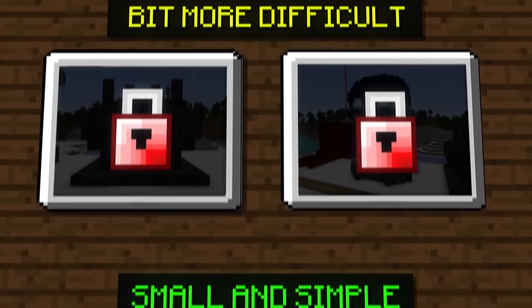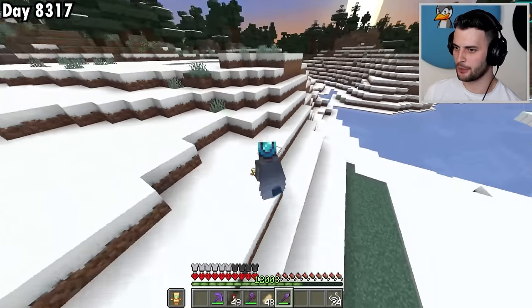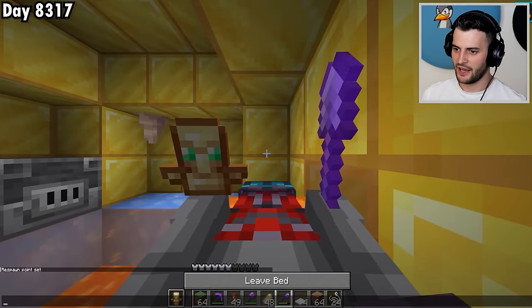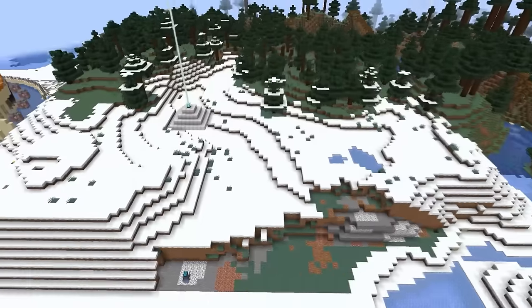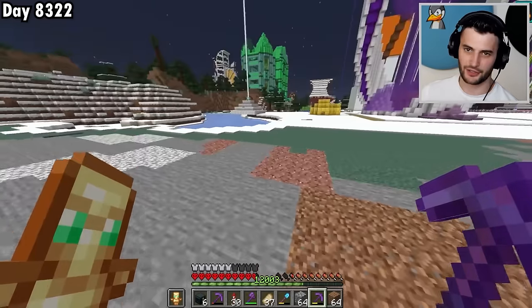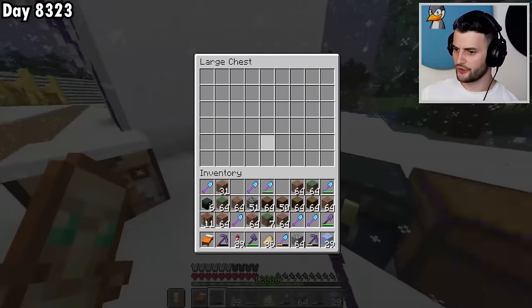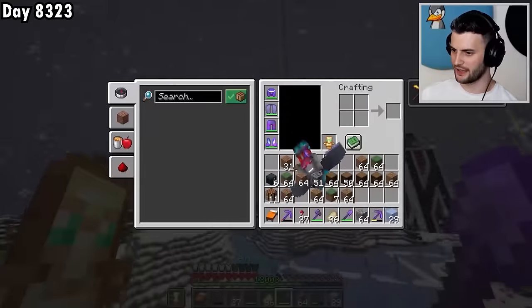Now we're going to move on to the medium ones, which is the jungle temple and the pillager outpost. Before I can build them, I'm going to need more space, which means I should probably get rid of some of this mountain. But before I can fully do that, a promise is a promise — I have to sleep in this bed underneath the dripstone. And now I can actually get busy flattening this terrain. There we go, it is done. I'm also going to expand out this terrain just a little bit more.